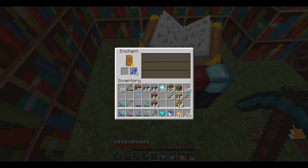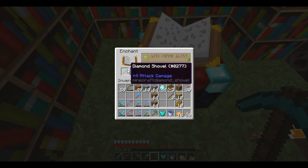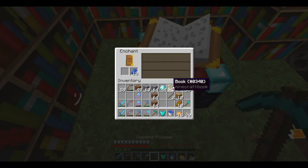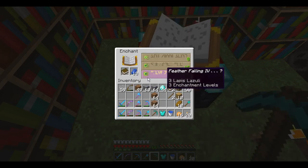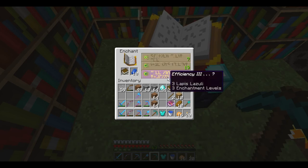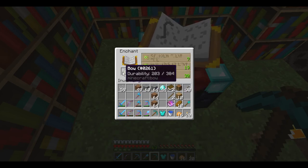Fire protection 3 - no thank you. Efficiency 4. Efficiency 4. A book is Feather Falling 4. It's a very useful book. I'm going to take it. Feather Falling 4. What's the next book? Efficiency 3 - no thank you. Punch 1 - nah.